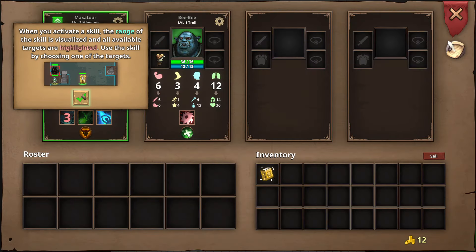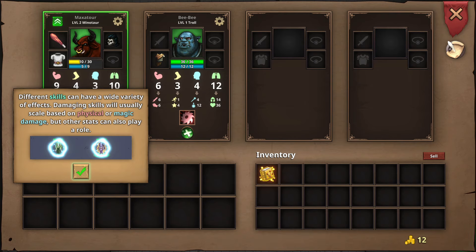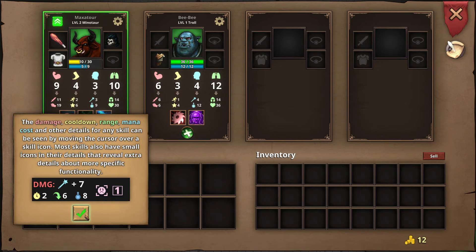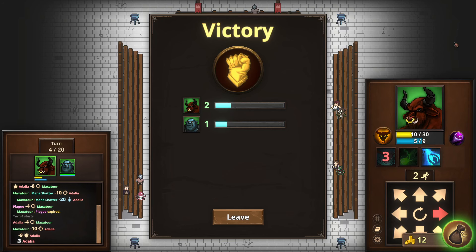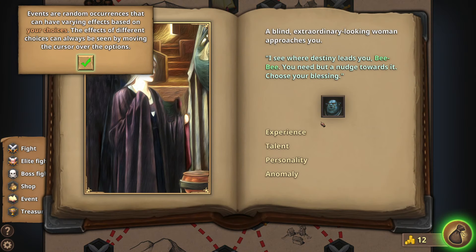When you activate a skill the range is visualized and all available targets are highlighted. Teleport — switch position with a target unit. I don't hate that. Different skills can have a wide variety of effects. Cooldown, range, mana, and other details for any skill can be seen by moving the cursor over the icon. When attacking in melee, all characters have a chance to apply knockback — colliding with something will deal piercing damage based on the remaining knockback distance. Maxator is level two!